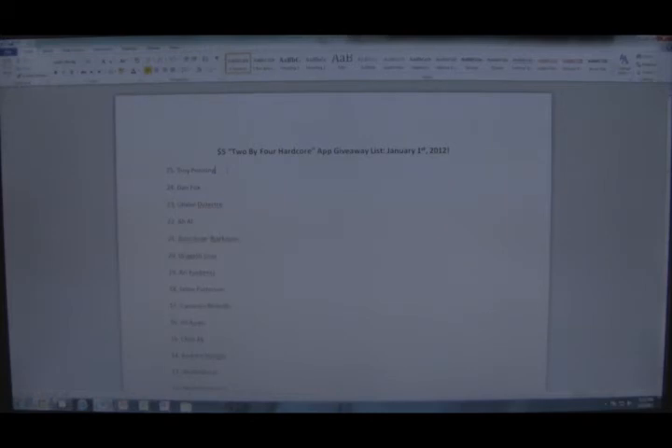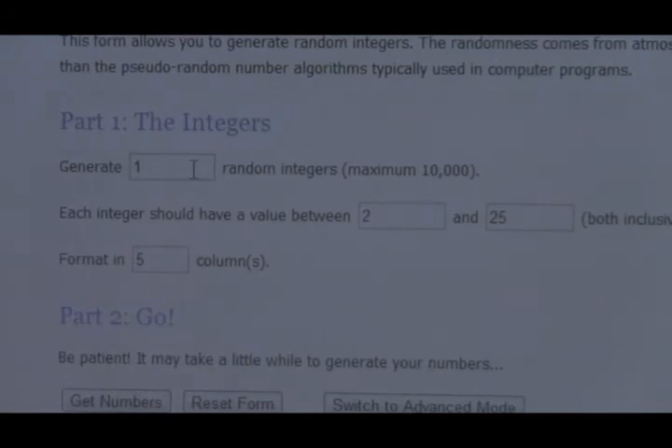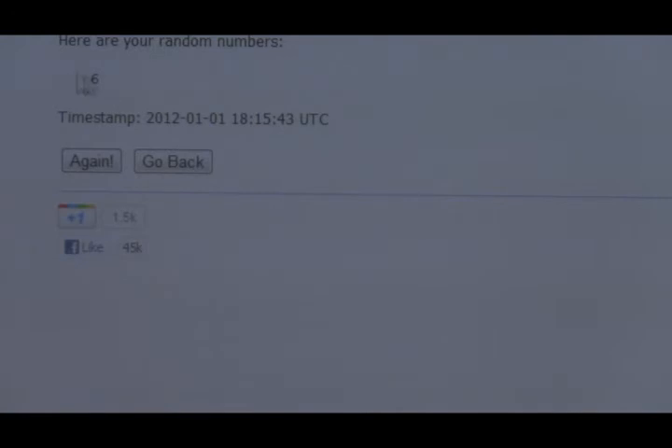I made a list in Microsoft Word of the 25 people who liked the page in order. So the first one is me, and the 25th is the last one who liked it. I found this website, random.org, and you just enter the different values. If you want to find one winner, you put the number 1 here. I'm putting the values between 2 and 25 because I don't want to be entered in it. All I have to do is press Get Numbers, and it'll select one of the numbers randomly. And it's number 6.